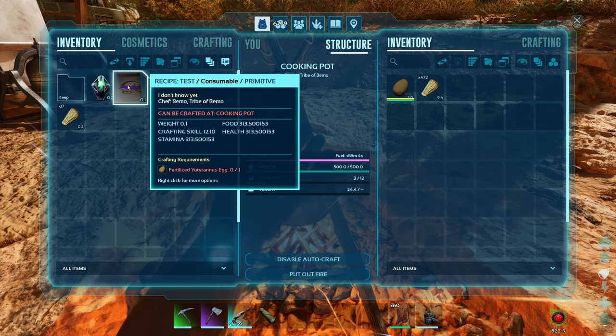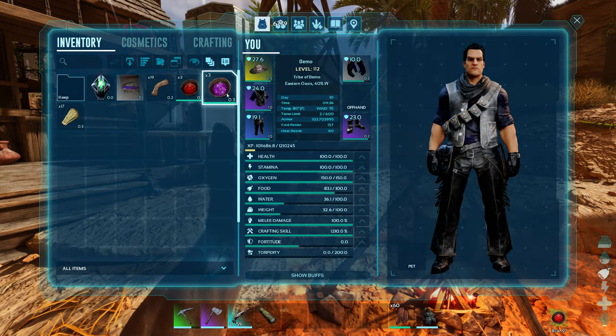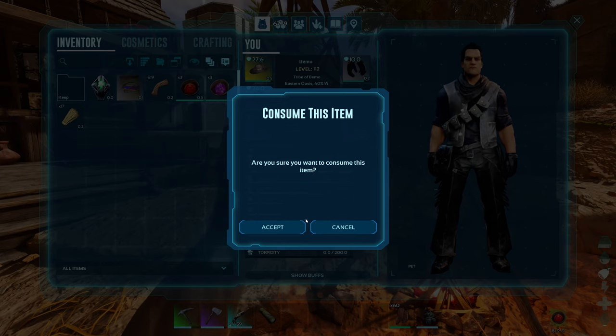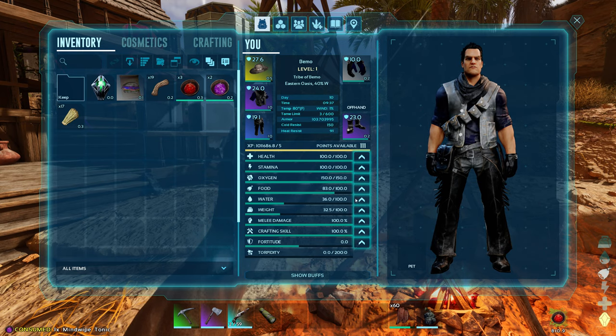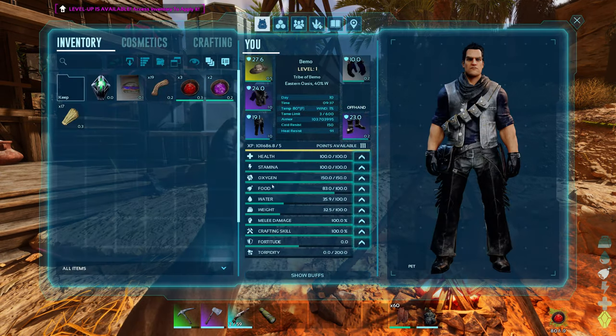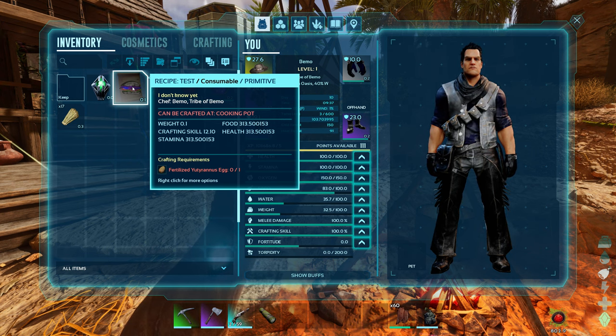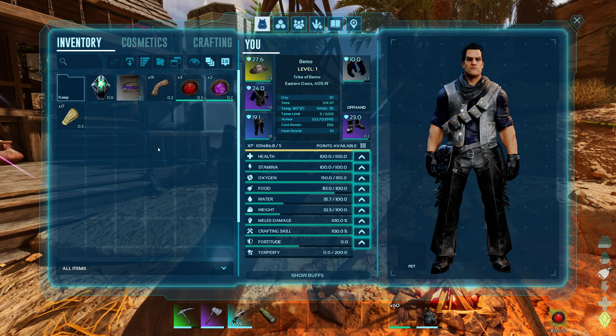Whenever we go ahead and put our skills back, on ASE it used to change it where this was not the same. So before we go anywhere else, let's eat another one of these. We'll leave all the points out, we won't put them back in. Let me re-log and we'll see if the recipe is the exact same — 313 on all of the stamina, food, and health. Give me a second, I'll be right back.